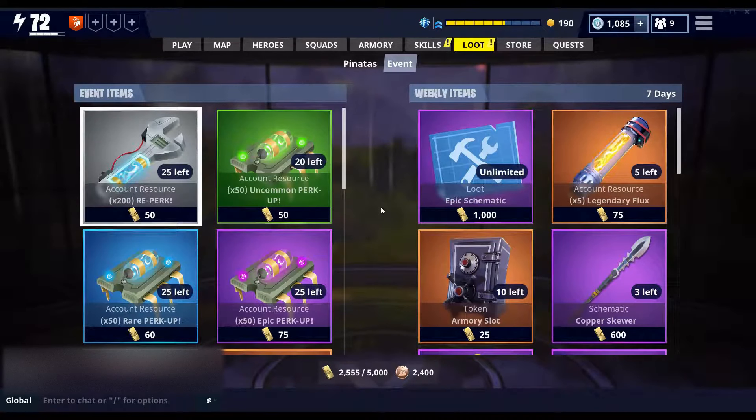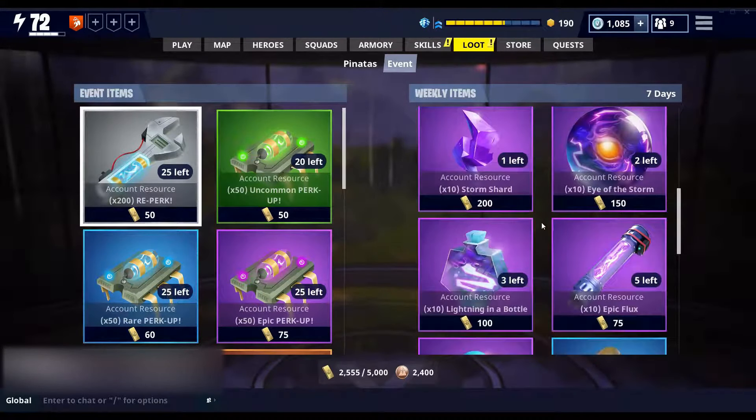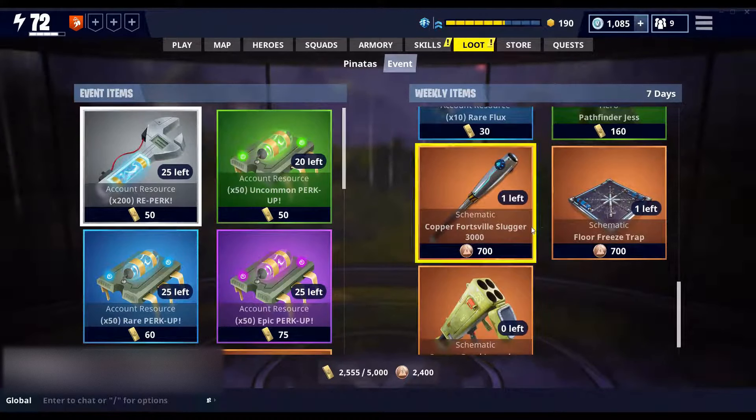Welcome to your daily dose of Fortnite. I wanted to give you a heads up that the weekly store has reset. In it they've put for the daily coins the Fortsville Slugger, that's a club — looks like a baseball bat. You might want to buy it for the collection book if you need it or for some transformation fodder. No heroes really specialize in clubs so it's not that great of a weapon.